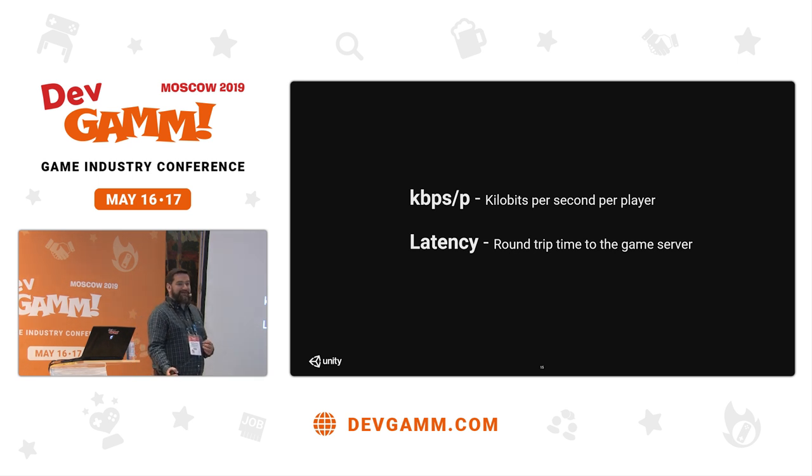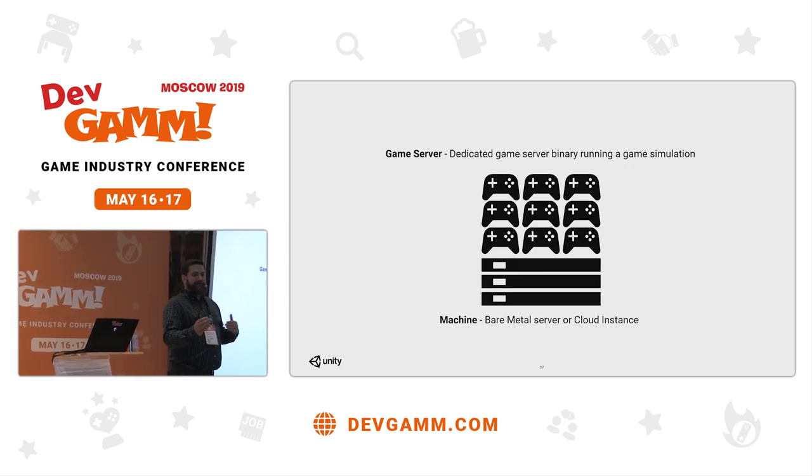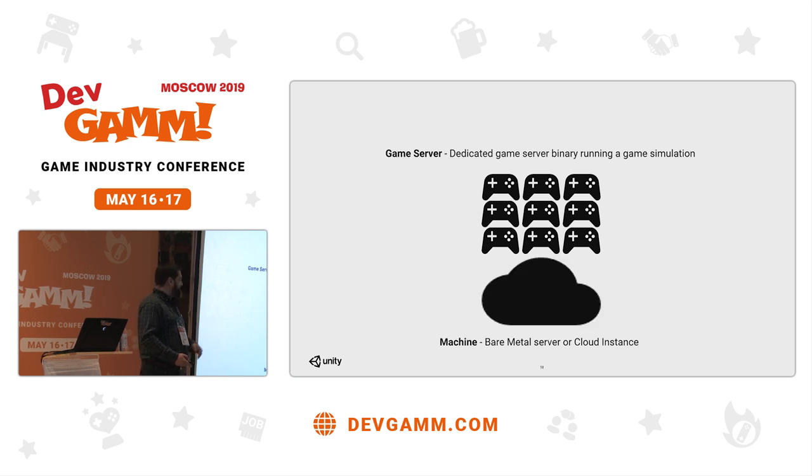We're also going to be talking about some bandwidth terminology — kilobits per second per player. And obviously latency, which is the round trip time: a player pulls the trigger in their game, how long does it take for that message to get sent to the server and back to let them know if they've scored a kill. Regarding servers — we use the terminology all the time: game servers, cloud servers, bare metal servers. A game server is the piece of software running a simulation of the game in a bare metal or cloud server instance. Whatever's running the actual operating system underneath on the internet, we call that a machine — either bare metal machines or cloud machines running game servers.